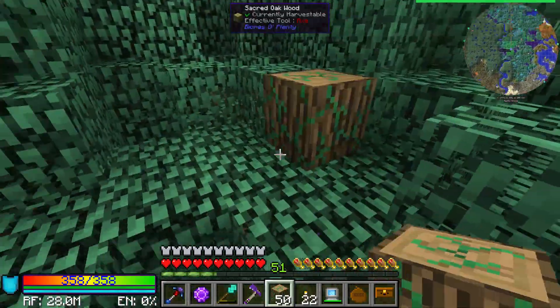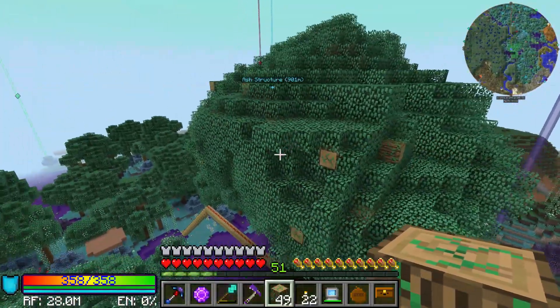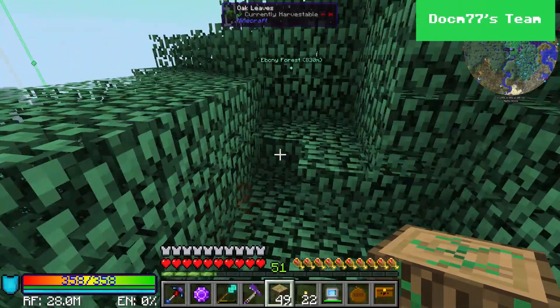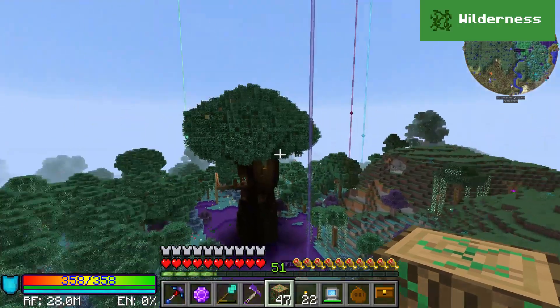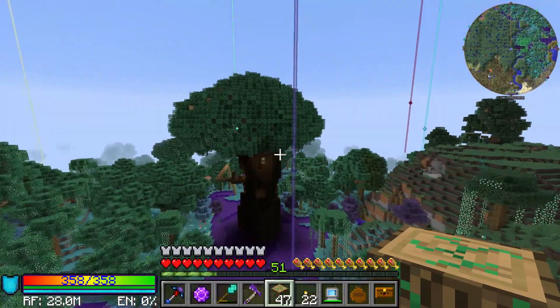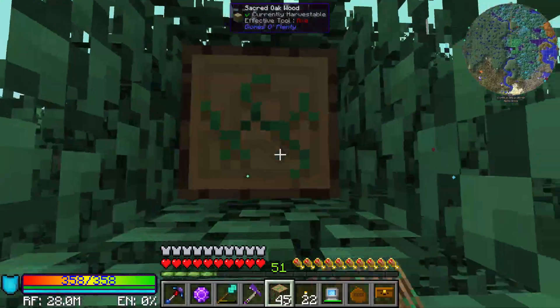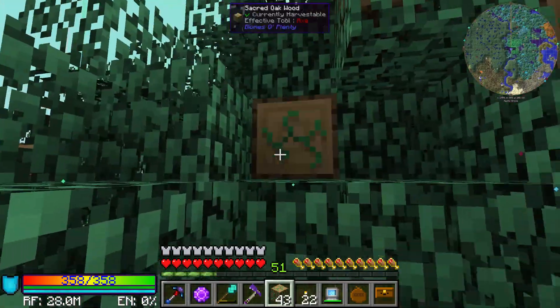I'm just going to go around, put in log pieces all over the place, and then go in with a mix of flowering oak leaves and regular oak leaves. We just need to make the crown bigger — it's not quite there yet but we're getting there. In the end I want to have this mix between flowering leaves and regular leaves and see where it takes us.